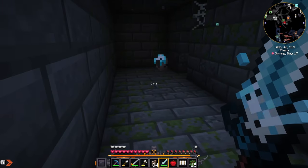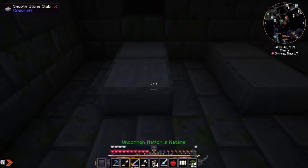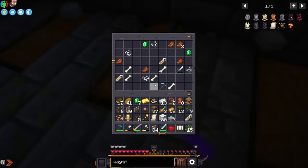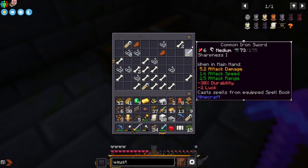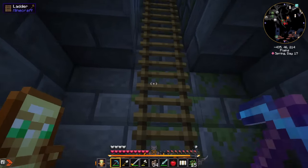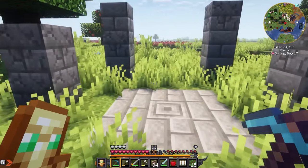Some sort of catacomb or bunker? Looks like there's some graves here, yeah so it's like catacombs. A couple weapons, beam tags, emeralds. Take both of those swords, put them together and we'll see what we get.